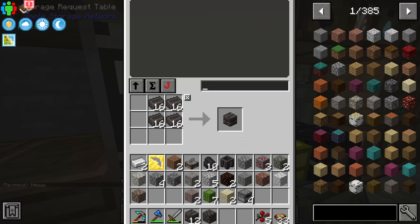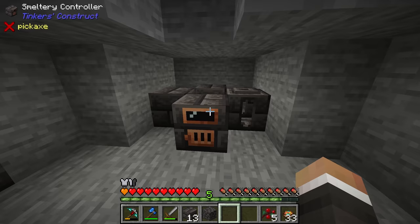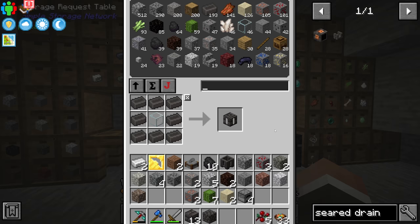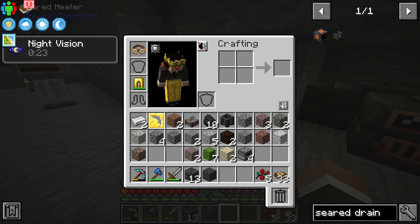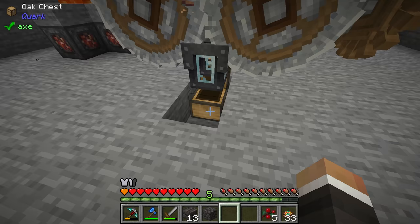For the tank we want the seared fuel tank — made with one glass and eight seared bricks. We can place that down in any of the slots. We also want a seared drain, which allows us to pull out anything we make in the smeltery. Unlike the melter, you can't pull directly out of the smeltery controller — you need a drain for that. Let's grab some copper ore and run it through our crushing wheels while we set this up.